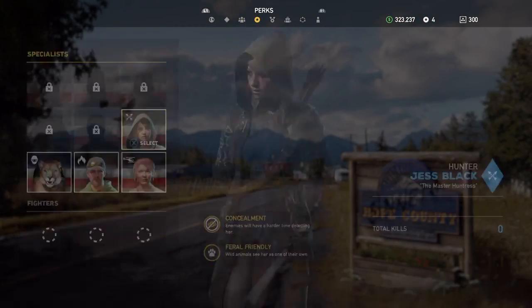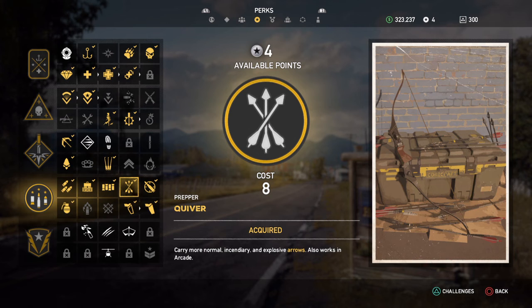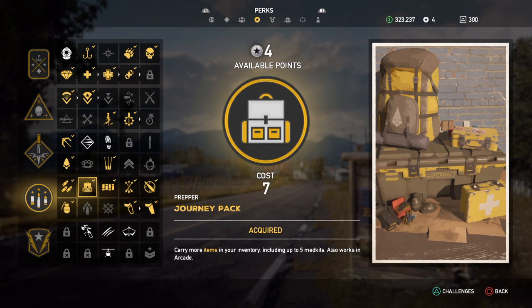To do this all you will need is the King of the Jungle perk. You may want the Quiver — it helps you carry double the arrows, it's helpful. And you may also want the Journey Pack, which lets you carry 10 hides of each animal that you will be slaying.